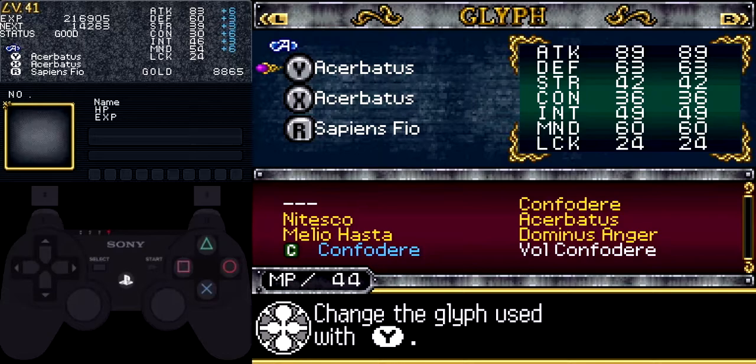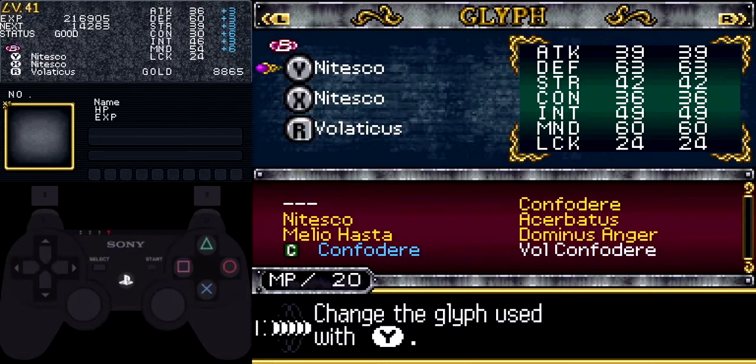On sleeve A, I have Atrobatus and Sapiens Fio. On sleeve B, I have Nitesco and Volaticus. And on sleeve C, I have the Venus Glyph Union with Dominus Agony.